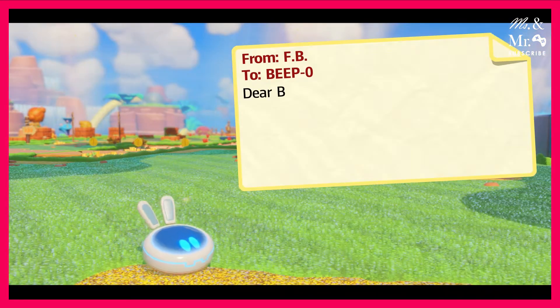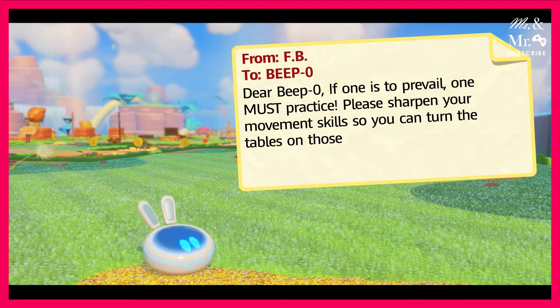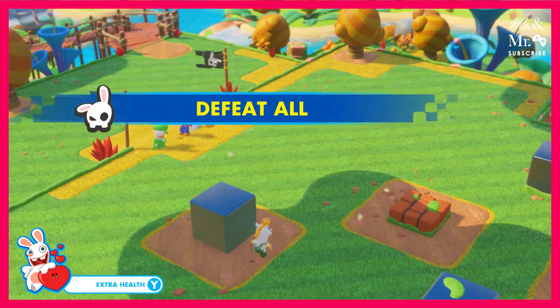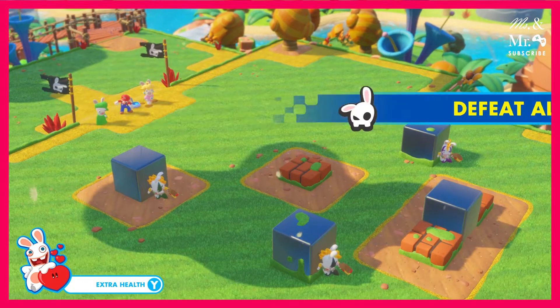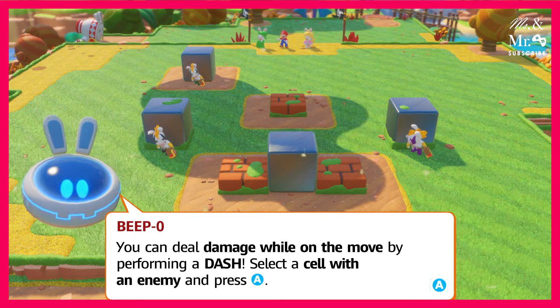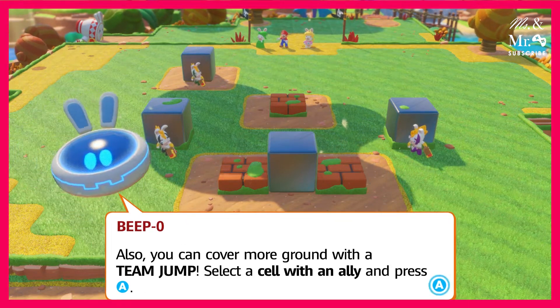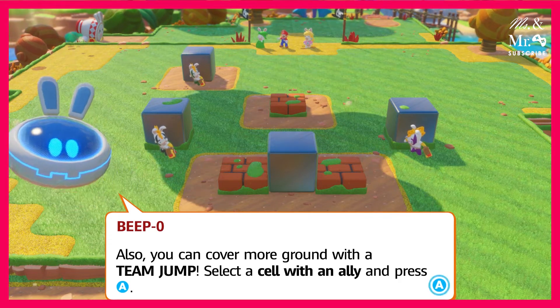You got mail! Dear Beepo, if one is to prevail, then one must practice. I had a perfect run last time. Nice, let's go! Defeat all of them. Alright, cool. So we're gonna run to the middle of the field and not even think about cover, guys. Got it. Oh, I can deal damage while dashing — select a cell and then press A. See, now it's teaching you about that. That's what I did last time. That's why I had a perfect run. I'm a natural.